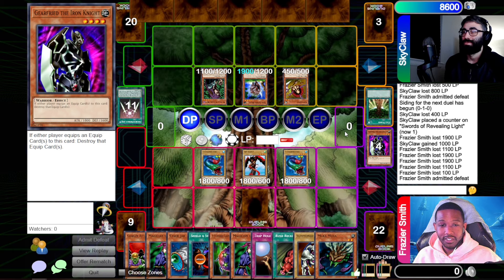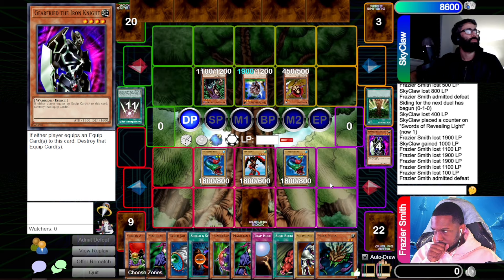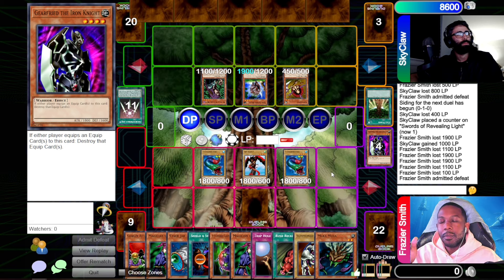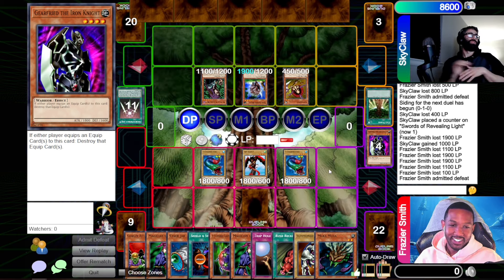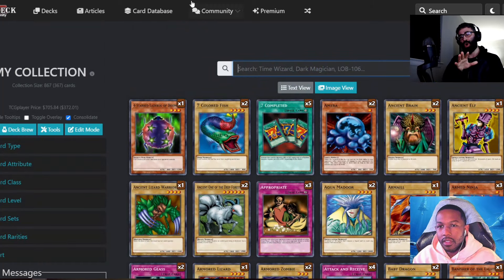I didn't get access to Stim Pack — it's ultra rare so I'm not surprised. Stim Pack is just blatantly good — the drawback is not even real. I actually might have gotten it and just skipped past it because I didn't feel like reading every card. Some of these cards I don't remember — I'd start reading things like Respect Play and think, why am I wasting my time? I actually did pack Malevolent Nuzzler but I remembered it and just went 'whatever, that card sucks' — but we're reading it now and it's just a better Stim Pack, so I should play it.